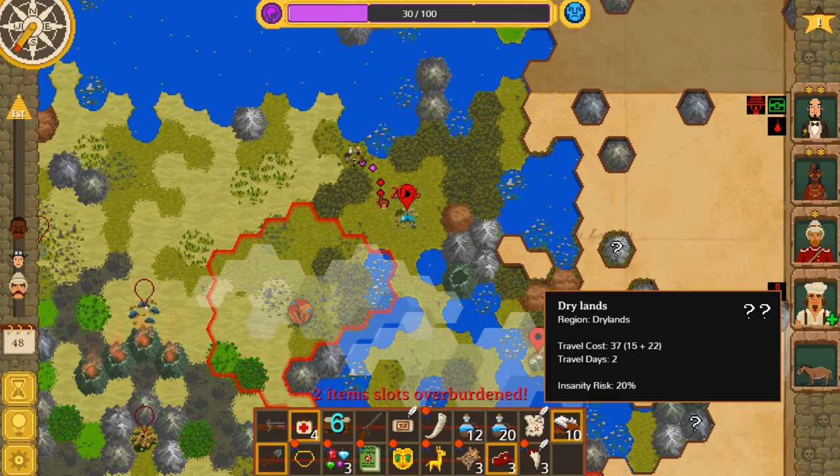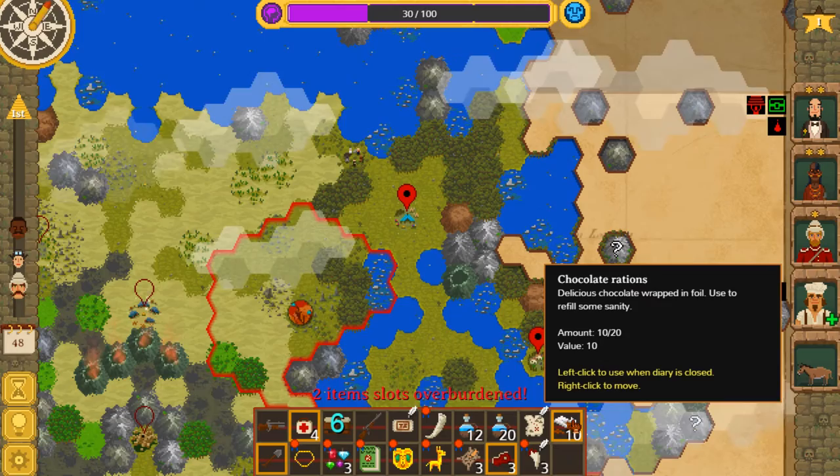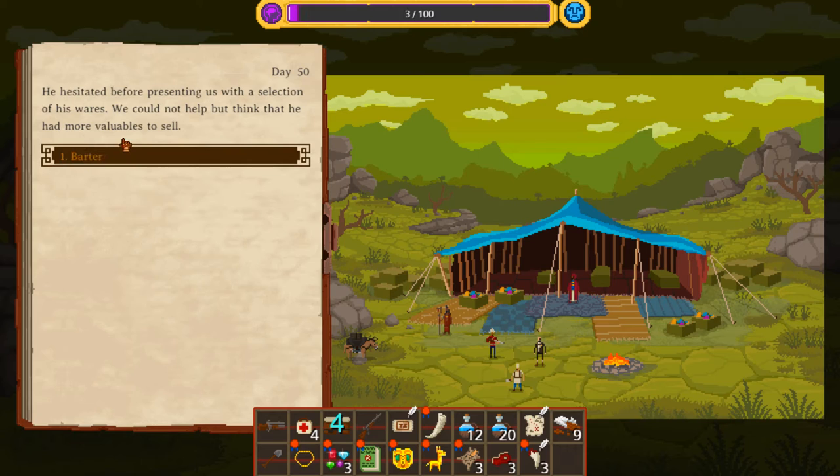How much sanity is it to walk back in range? Thirty-seven. So if we ate one meat, or one chocolate, we can make the walk and then decide what to do with our inventory after we've used the trader. I think let's do that. I know this is a couple spaces of very inefficient movement, but I think it's worth it.